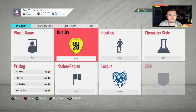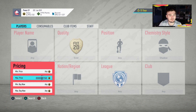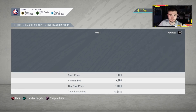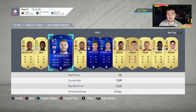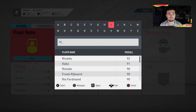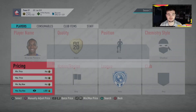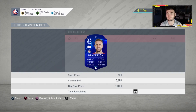Now for the final method — my favorite because you can do it at any time of day. It's the Gold Shadow method. With 100,000 coins or more, set your search parameters to a maximum price of 10,000 and minimum BIN of 7,000. You'll see there are so many more cards in these price ranges on open bids, including special cards. Checking Ricardo Pereira in a Shadow — he goes for around 6,800 coins.